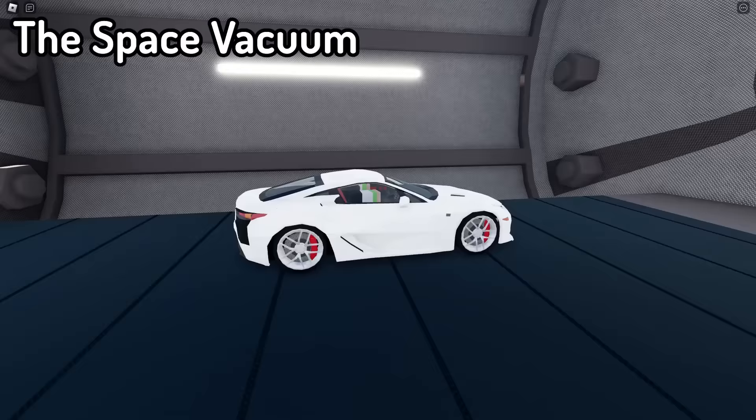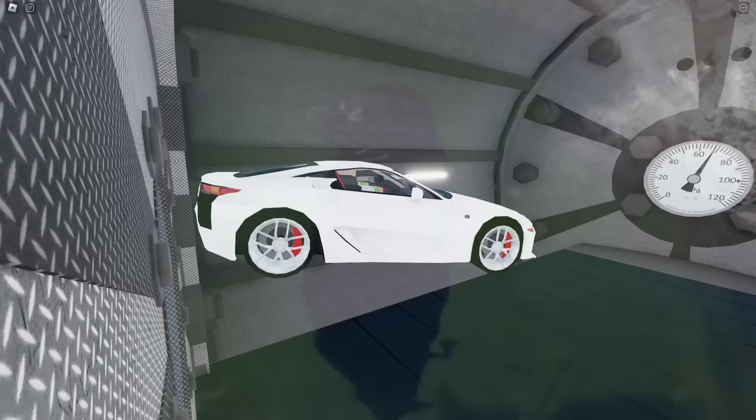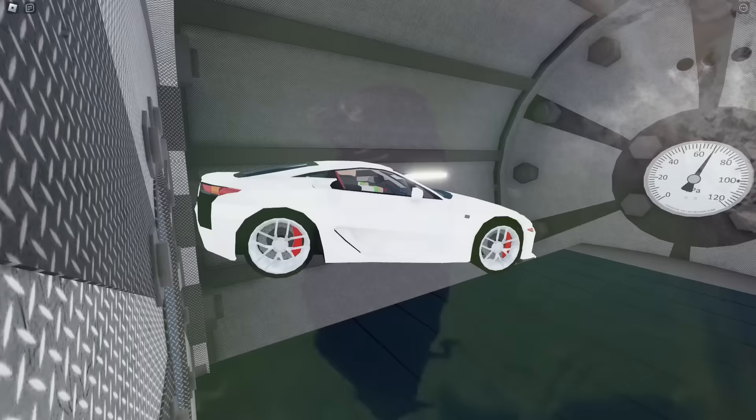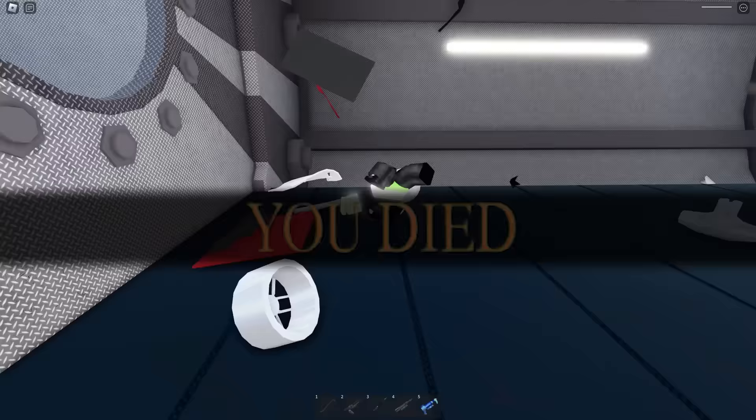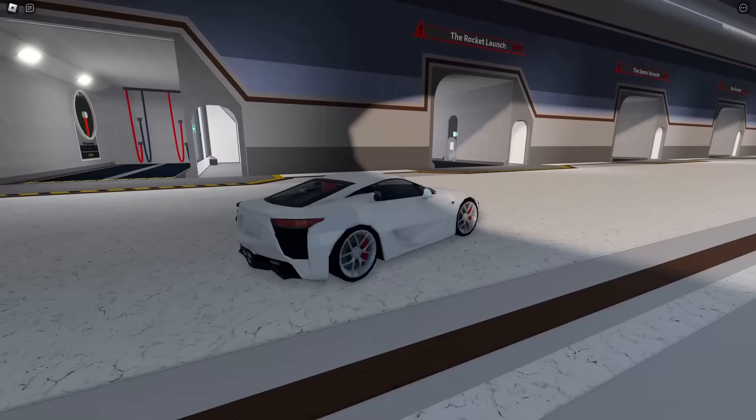Right here we have the space vacuum. We just go in here as it closes behind me, and the KPA — I don't even know what that is — just sucks all the air out. My car starts floating until it eventually just explodes, because all the air is being sucked out. It's just like space, and then the car just explodes. I have superhuman and I still just die. This crusher's a little deadly.